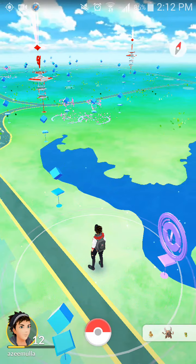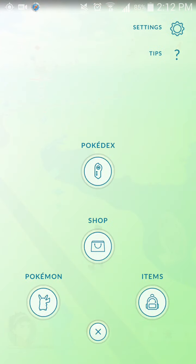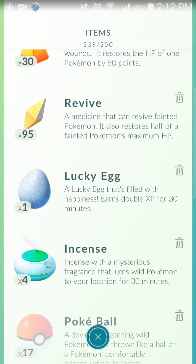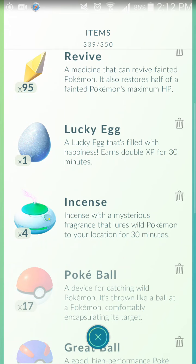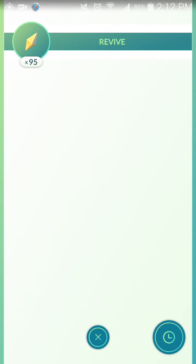What you have to do is empty some space in your bag. Click on the ball icon and go to Items. In Items, you need to remove some of them — either Potions, Super Potions, Revives, Lucky Eggs, or Incense. Click on the item you want to remove and decrease the quantity to delete it.